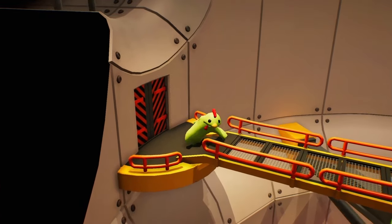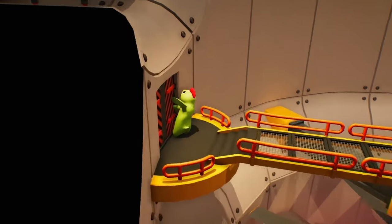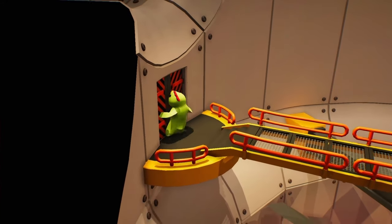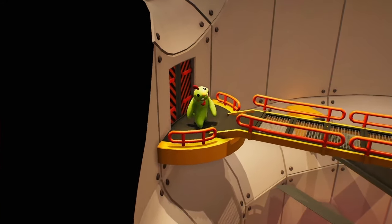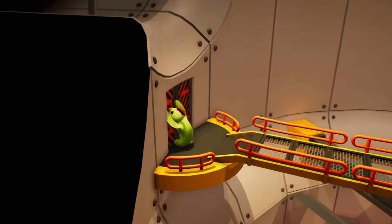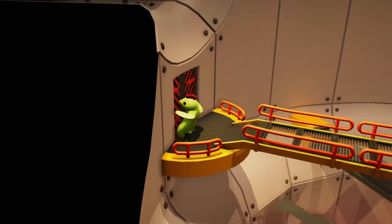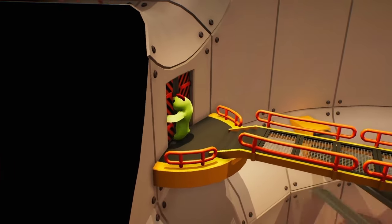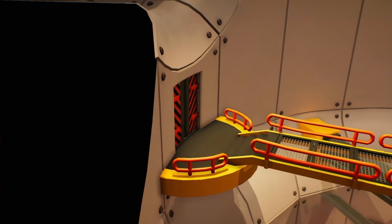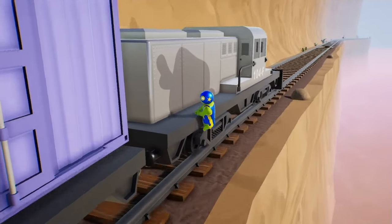Moving on to the vent level, there is a hidden door that you can actually get inside. If you go up to it and start punching and grabbing at it, it'll glitch out the door causing it to open, giving you an amazing hiding spot — especially in online matches where you can hide away from other players and come out whenever you're ready.